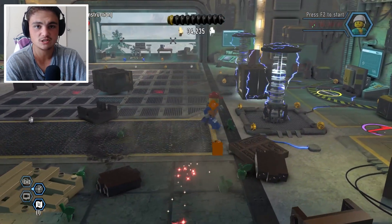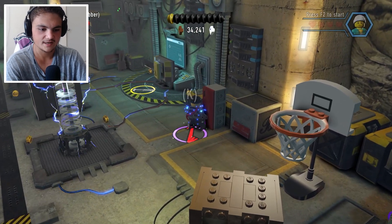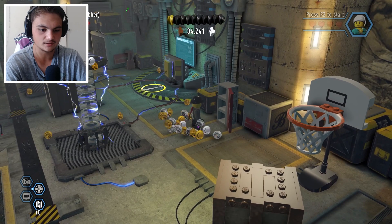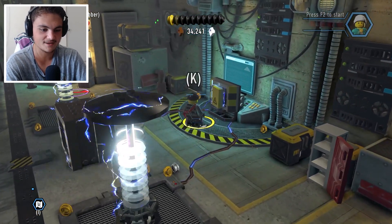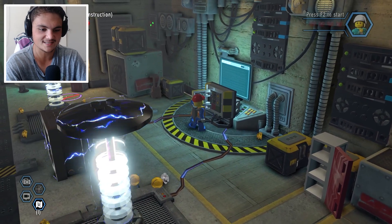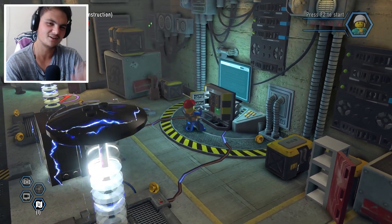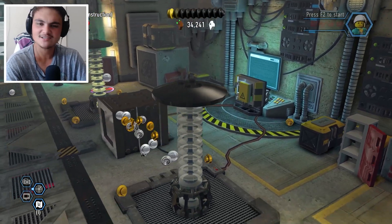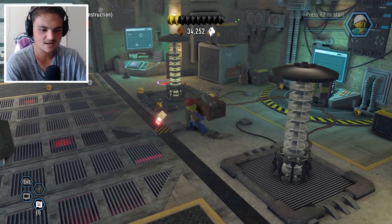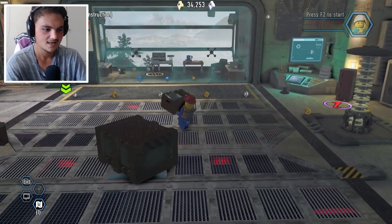If you don't know what to do in a Lego game, just start destroying things. There are some lockers here and another construction worker thing. I like the music for this too — it's nice and stealthy, kind of like Mission Impossible just a little bit. The electric thing got rid of these tesla coils, so now we can carry the box somewhere.